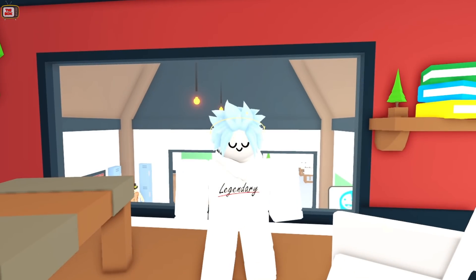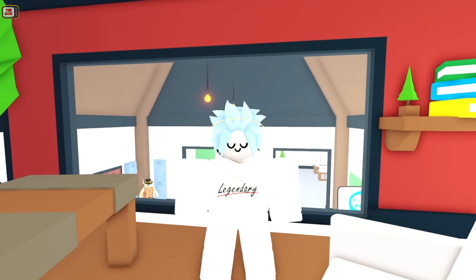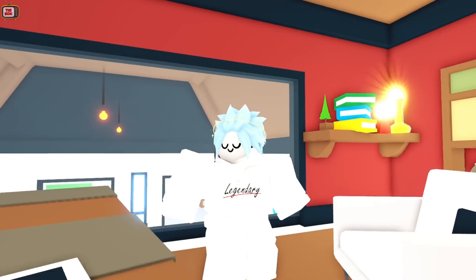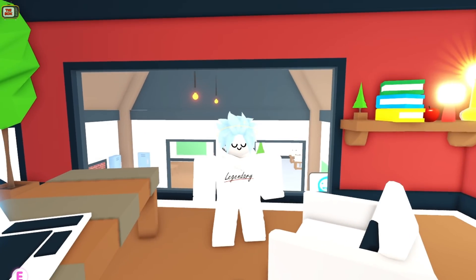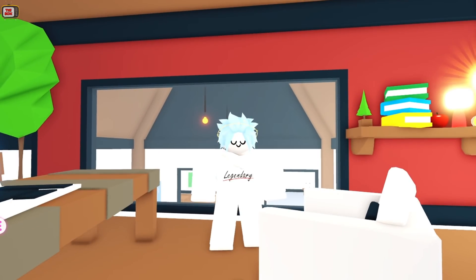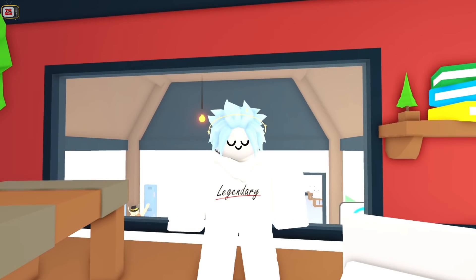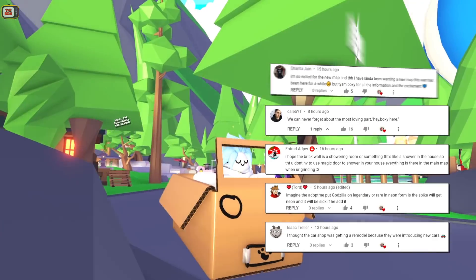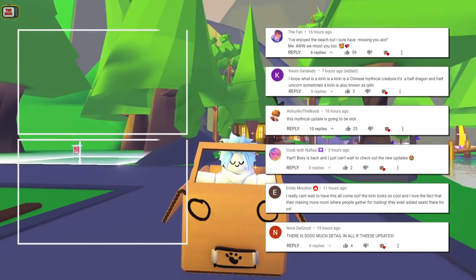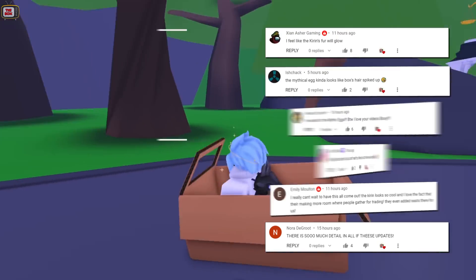So there you have it guys, that's how you get onto the Adopt Me Test Lab. It looks like they're going to introduce map changes, teleporters, and the school layout has been updated. And there's a brick wall covering up a room that hasn't yet been revealed to us. This is Boxee, and as always, thanks for watching and don't forget to like and subscribe. Catch you next time. Boxee out.